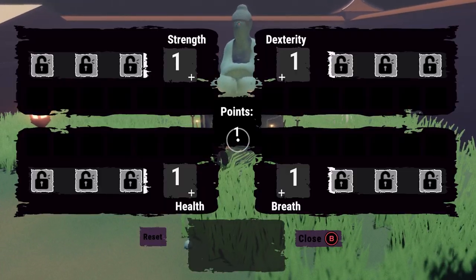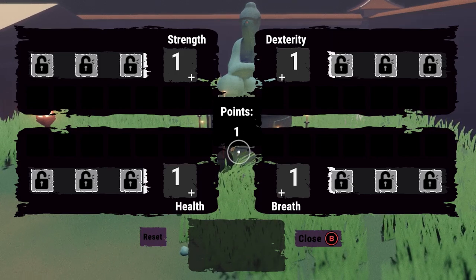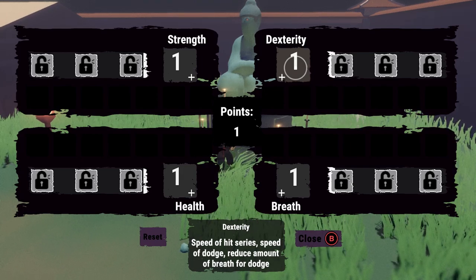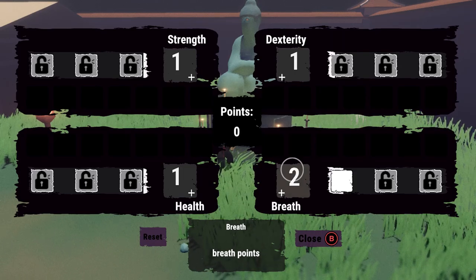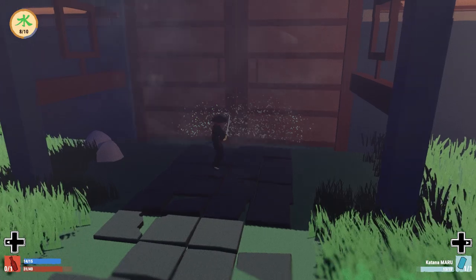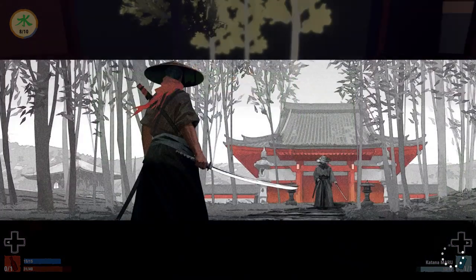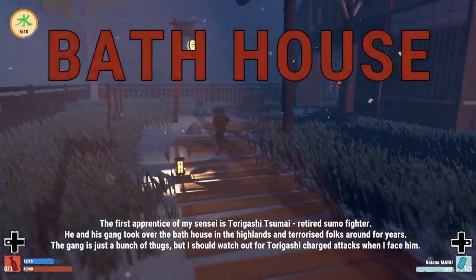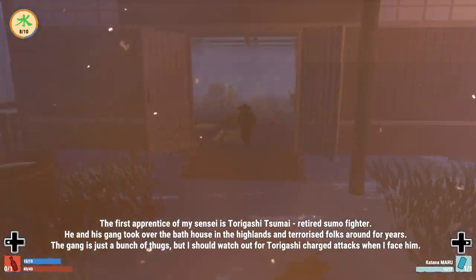Strength is going to be how much damage we produce. Health is going to be how much health we have. Dexterity lets us move faster, hit faster, and block faster. Breath is basically our stamina and it will boost that stamina. We are just going to throw that skill point on breath, but through the bathhouse — our first level — there is going to be a lot of leveling up, so don't feel like that's a major decision. There are going to be about four or five more skill points to play with right after this level.